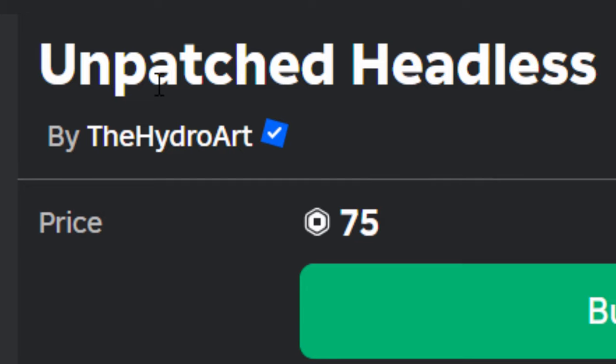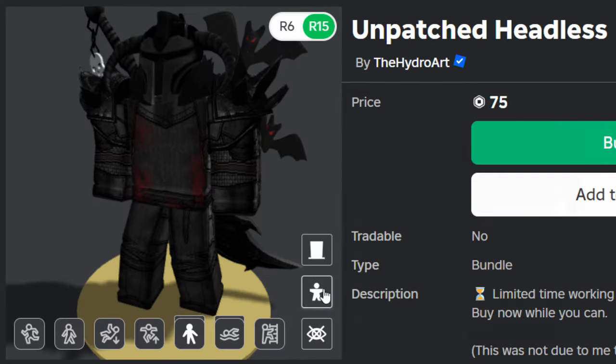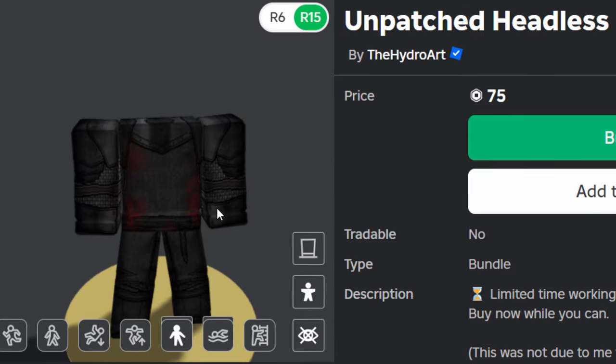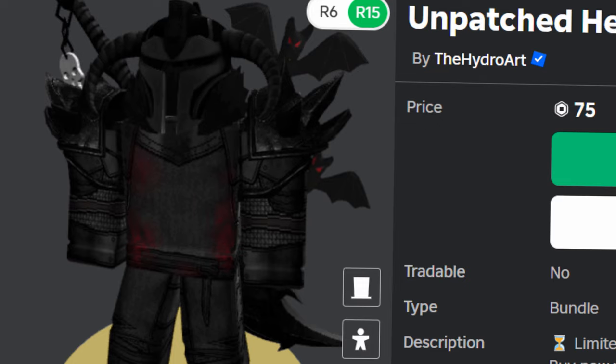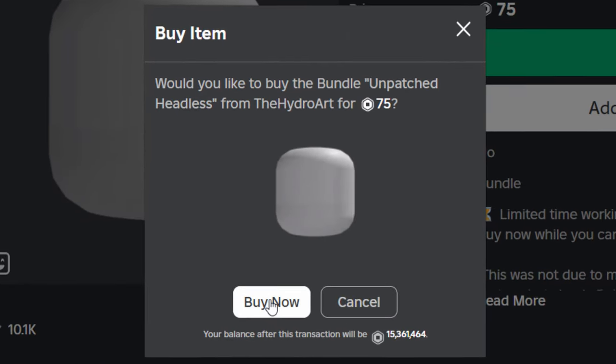Here is the first trick — unpatched Headless. Apparently this one can't get patched, and the insane thing is it works on both R15 and R6 incredibly well. If I take my avatar's hats off you can see it's just Headless. That's it — Headless for 75 Robux, a lot cheaper than 31,000. Let's go and buy this.